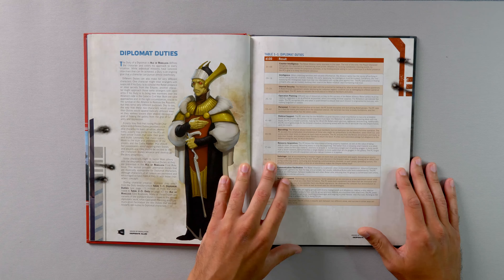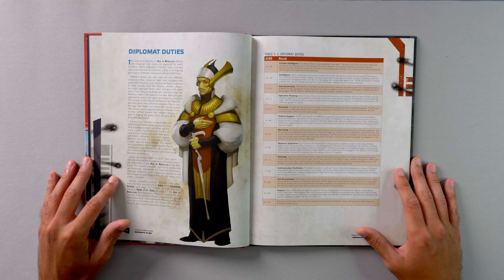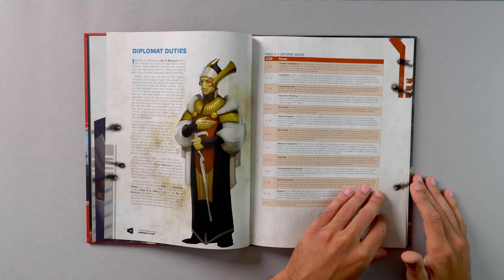Diplomats also have a new duty. We're going to have things like counterintelligence, intelligence, internal security, operation planning, personnel, political support, recruiting, resource acquisition, sabotage, communication facilitation, tech procurement, and support. And remember, these are going to be tailored specifically for diplomats.